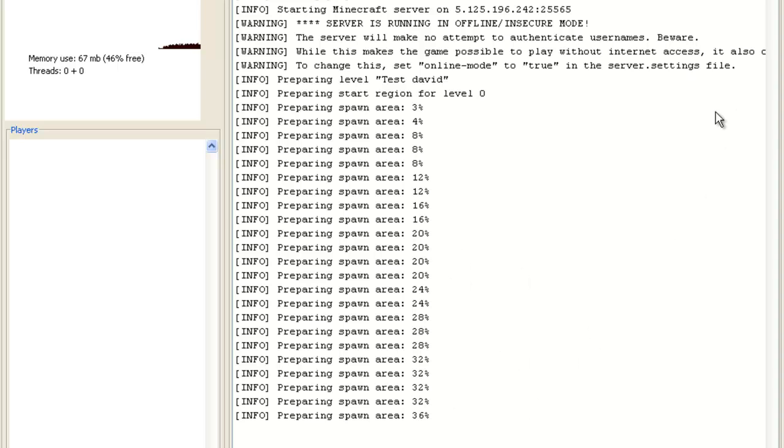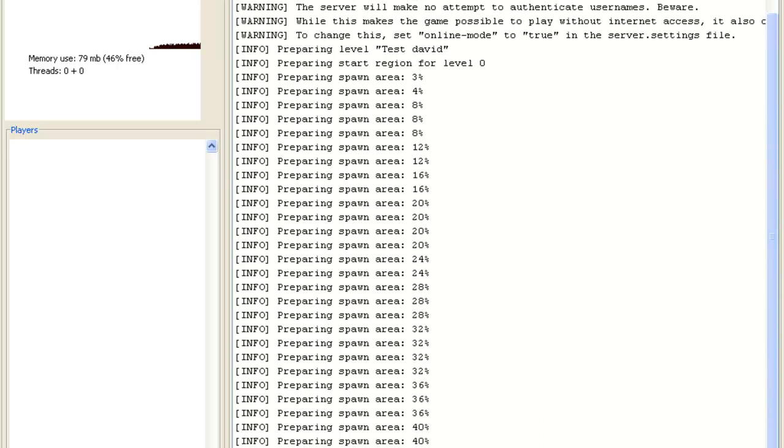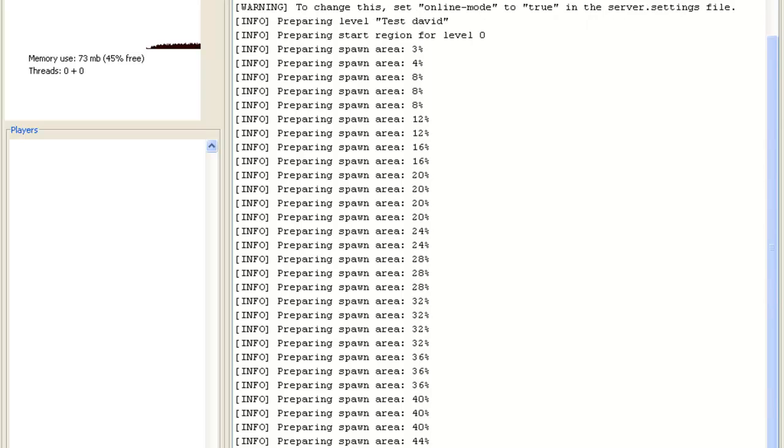Allow Nether, spawn monsters, online mode, animals — okay, most settings are done. Then you just save it, close this, then run Minecraft server. You can see the server is running in offline or insecure mode — your server will not attempt to authenticate usernames, beware. To change this, set online mode to true. But please don't if you are not a premium user, otherwise it'll say user not premium disconnected. Probably wait about two or three minutes or so. I'm gonna wait for a while, be right back.